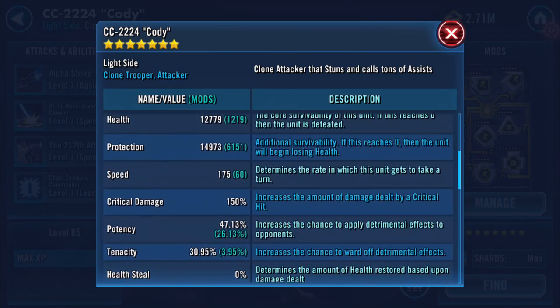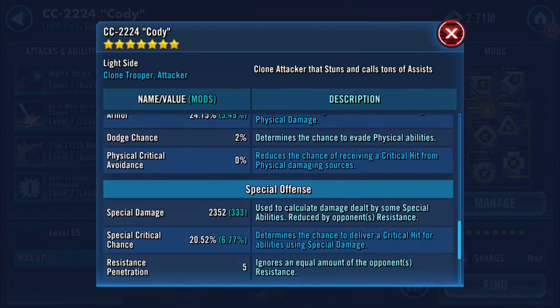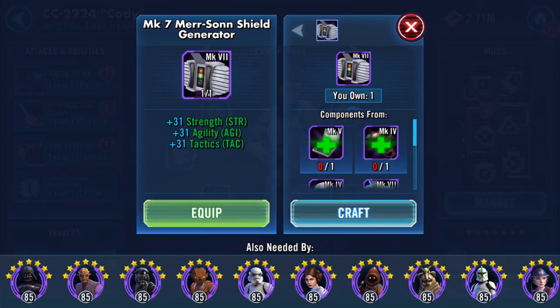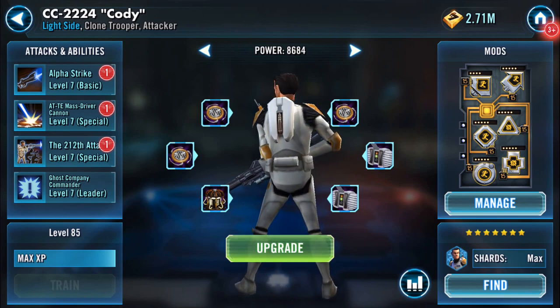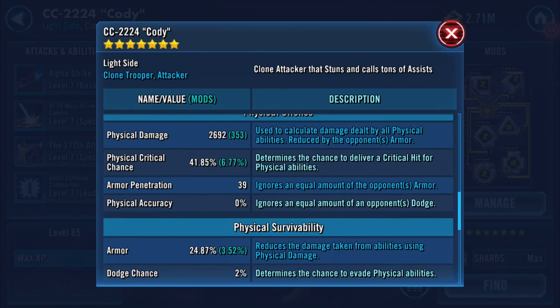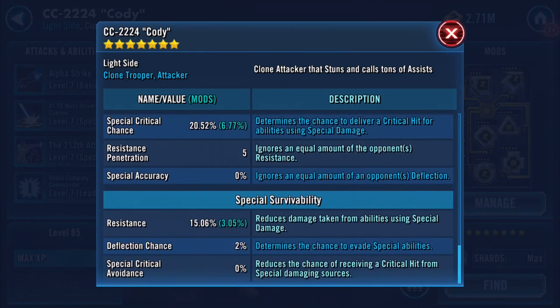Looking here — health and protection have remained the same. Physical damage has jumped up by over 150. Special damage was 2270, it's 2352 now. I'll bang on the other one — big jump, from 8,448 to 8,684. Health has increased slightly. Physical damage has increased again now to 2692, and special damage is up to 2433. His resistance has gone up as well.